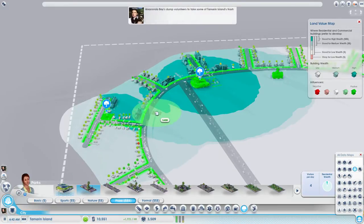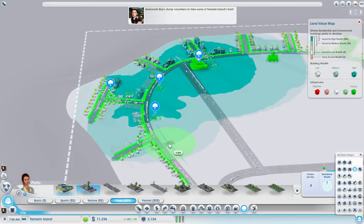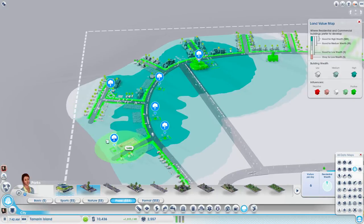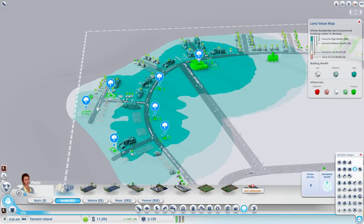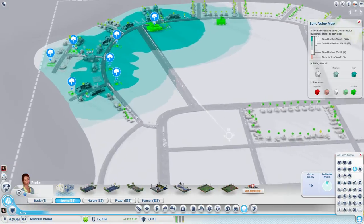Let's keep the plaza a bit smaller. And maybe another one like this back here. At least one regular park, and then I need a volleyball court. If I build a volleyball court here, then this should all become medium wealth at least. High wealth is all along this main road, with some lower wealth back there. We also of course need higher wealth commerce.